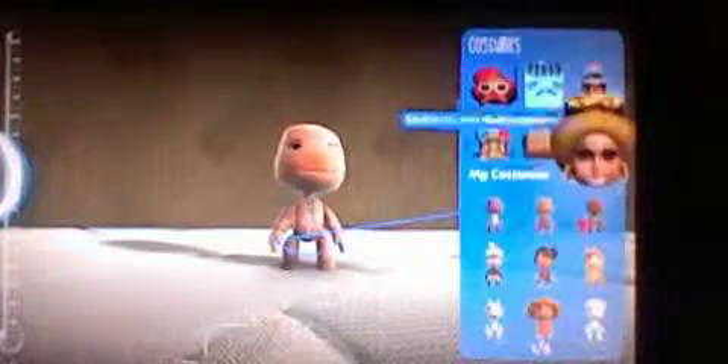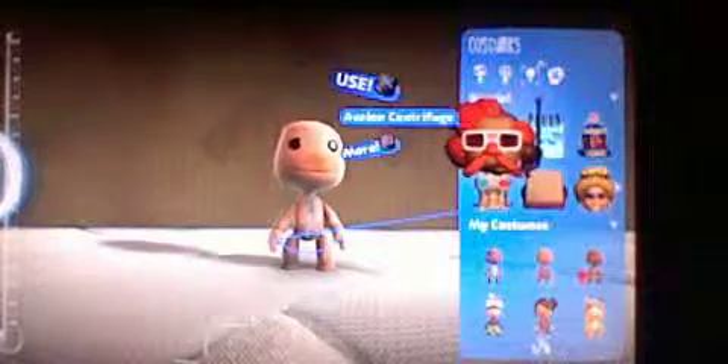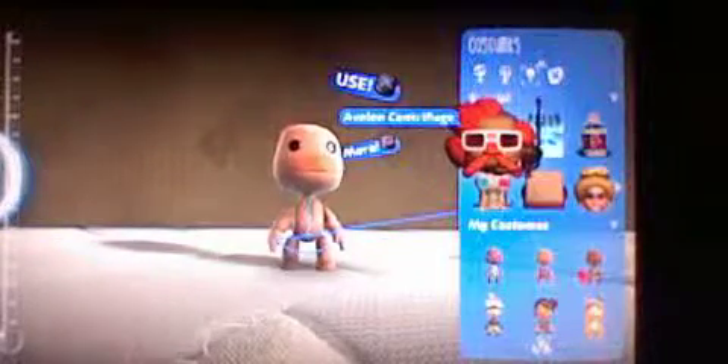So I'm going to tell you guys how to get a skin without taking out anything that is sticker things or decorations, okay? Get Avalon's sticker figure — Avalon Sensitive figure.